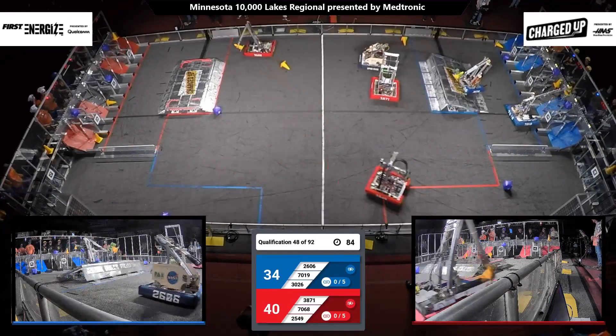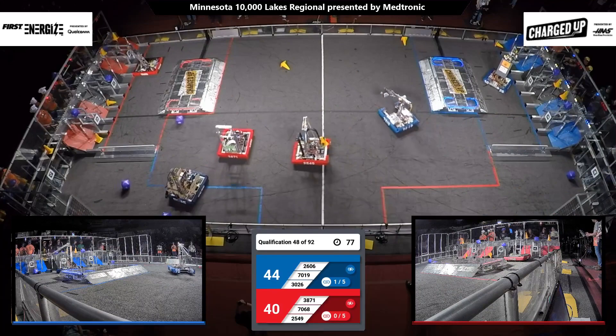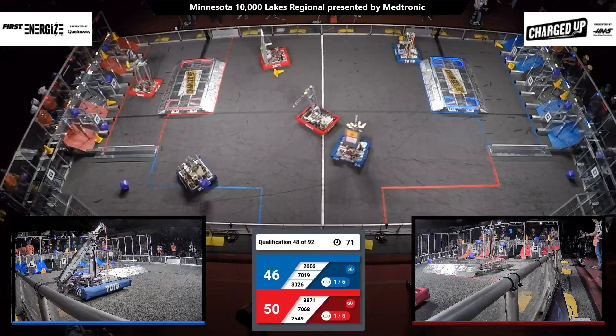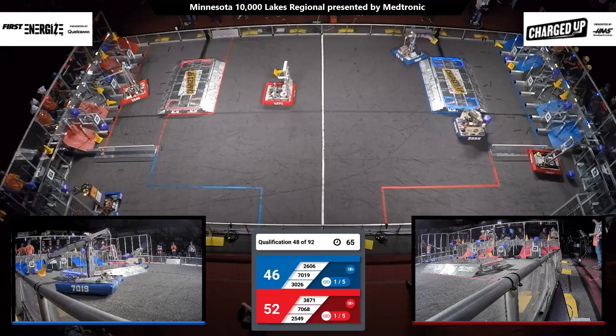70-19. Rubber Ducks cone up and scored on their top row. Their alliance partner looking to do the same — Orange Crush Robotics also has a cone loaded on. Millerbots cone for the Red Alliance looking to score it, this time maybe on the middle row, and they do so.